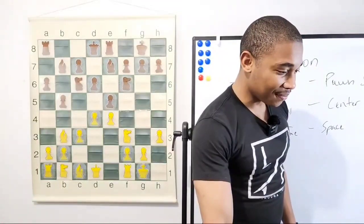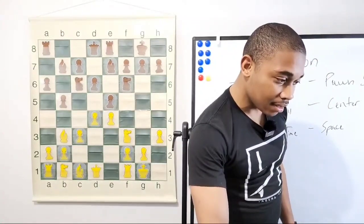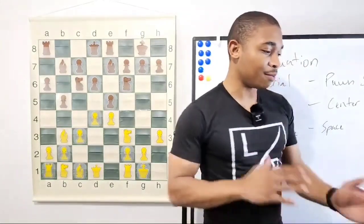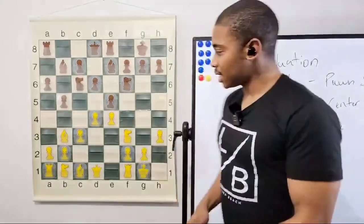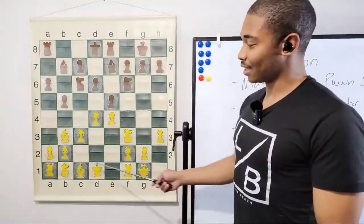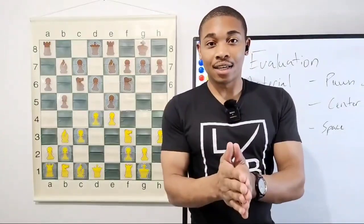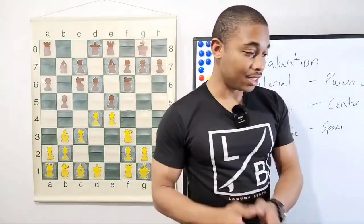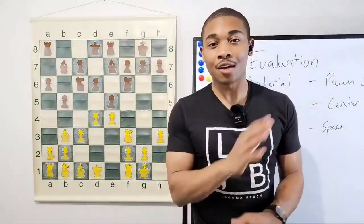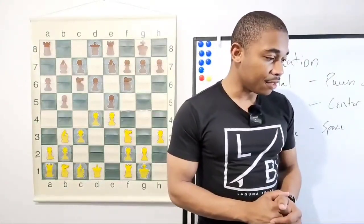We're the white pieces here — d5. Not pawn d5, we're still developing pieces here. Just like in the last game, we're still trying to develop these queenside pieces. We can't just be going threatening things without having our full army out, because in chess activity is king. If you're fighting with half your army, you're going to lose — especially against a tough opponent. So what is the next move here?